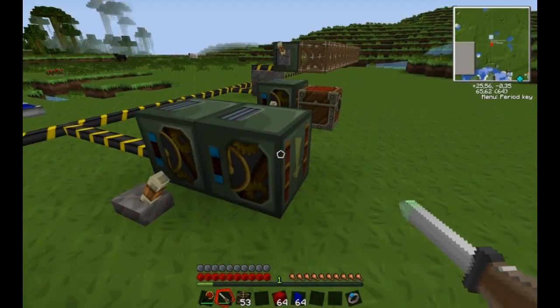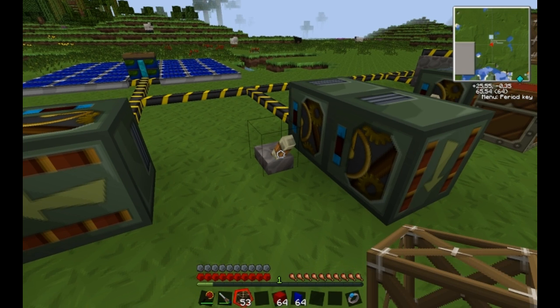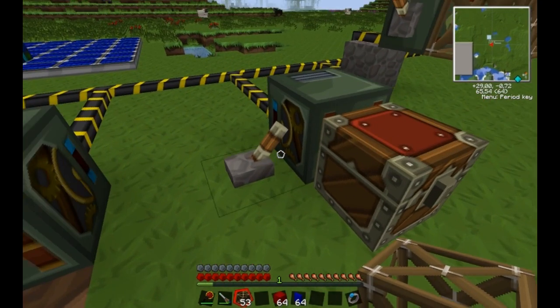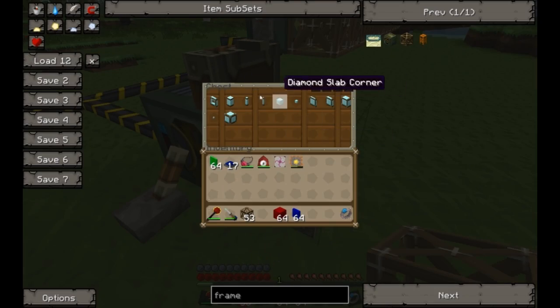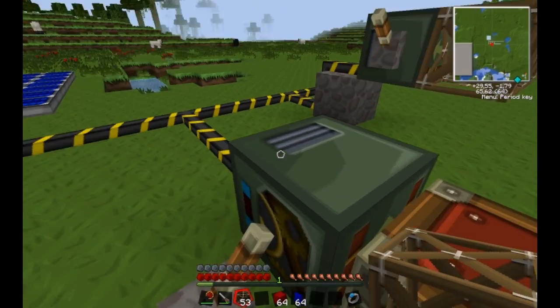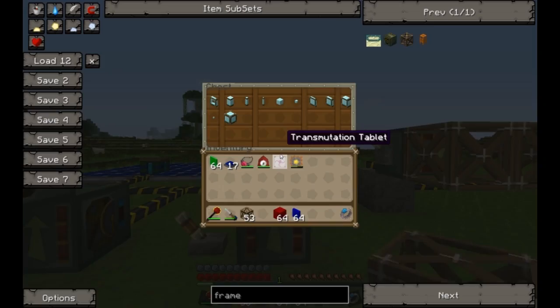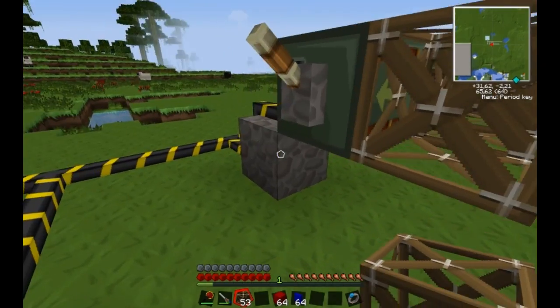The awesome thing about frame motors is that they can move frames — they can move other frame motors as well. And they can move chests with items inside them. They can basically move any blocks with entity values. As you can see, they just get moved and then everything's fine.